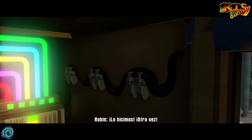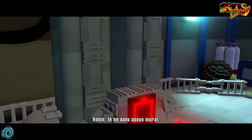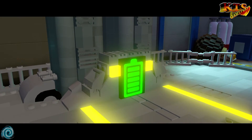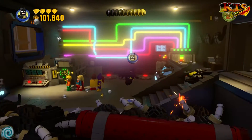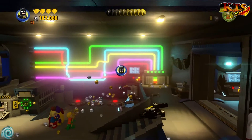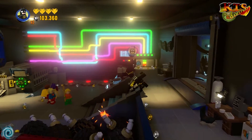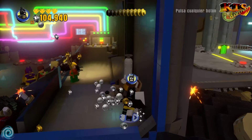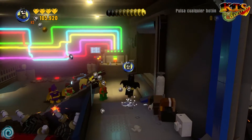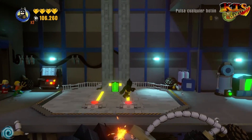Lo dicho, acordaros, llevamos 5 minikits. Hay un escritorio muy bonito, vamos a romperlo para coger moneditas, que luego nos valdrán para muchas cosas. Con 5 minikits todavía nos faltaría la mitad. Vamos a cambiar a Robin para que venga aquí. Ya está, con uno valía. Voy a quitar a Aquaman, no creo que nos haga falta más.